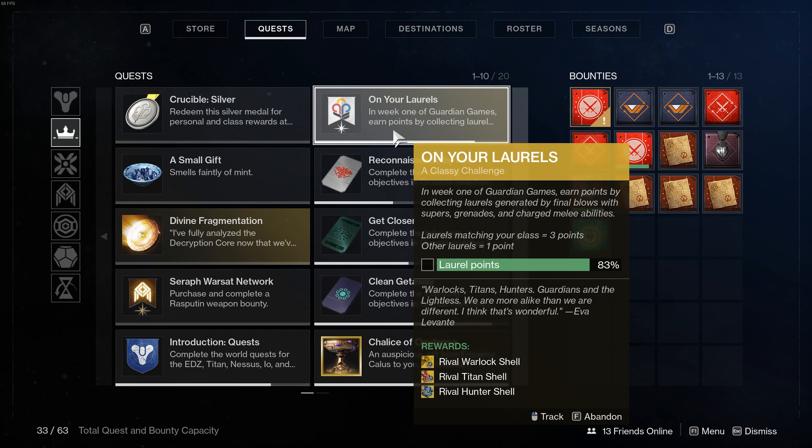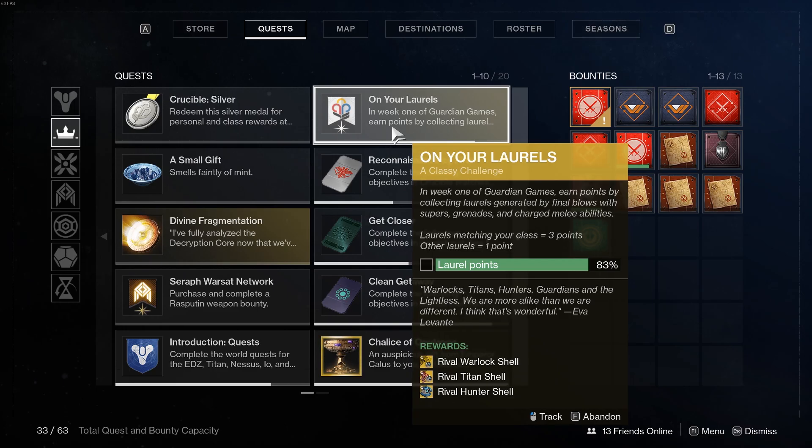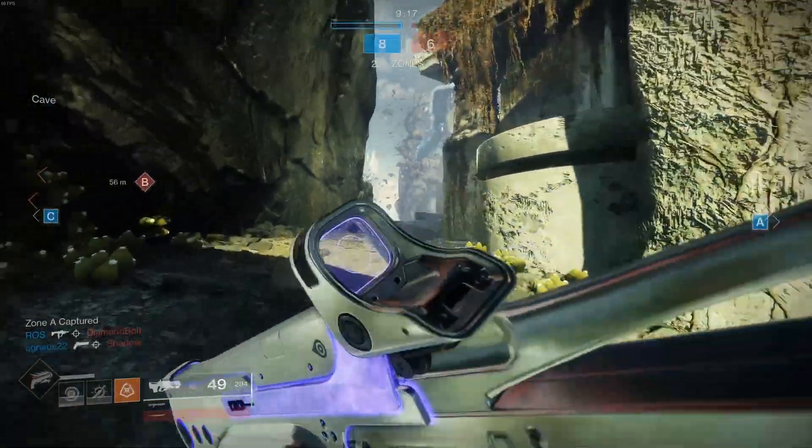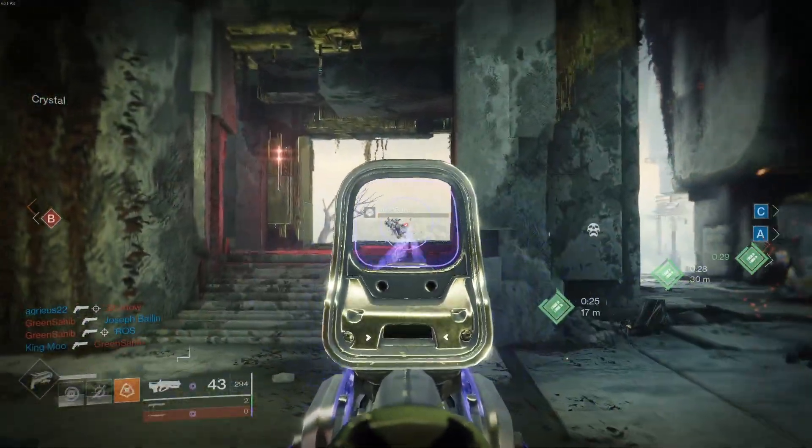This quest awards three ghost shells from which you can pick. In week one of Guardian Games, earn points by collecting laurels generated by final blows with supers, grenades, and charged melees. In order to get these laurels, you're going to have to have your cape on — or whatever subclass you are — your class mod. So once you equip your class mod, you're good to go.